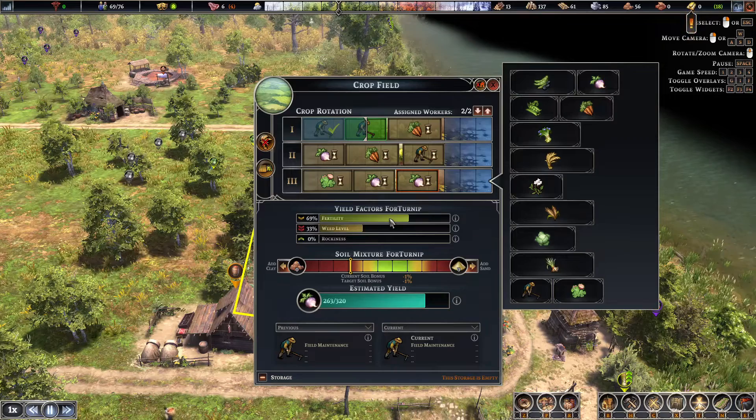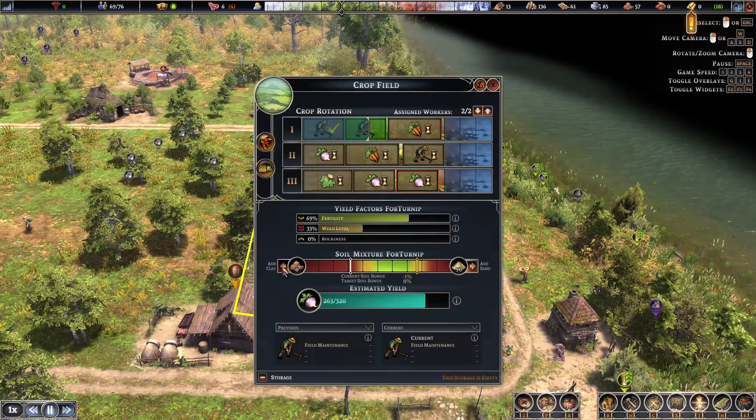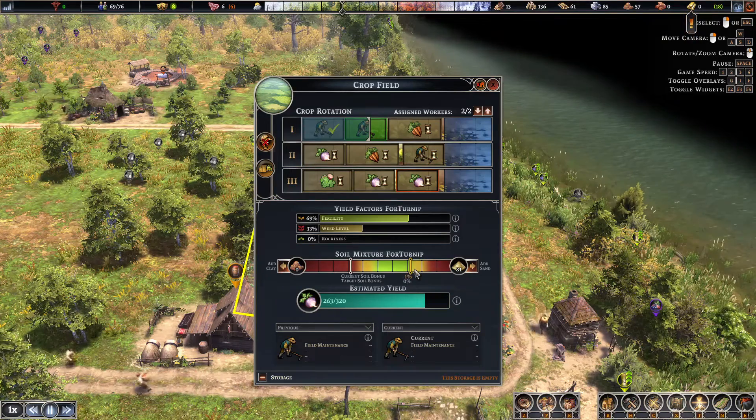Make sure you rotate crops regularly because it does help with fertility. Also, if you're growing a certain crop often, make sure you adjust the soil mixture for that crop — you press this button here to bring it up to where it needs to be for that particular crop. This game is a little glitchy, but you bring it up to the level it needs to help with growing that crop.